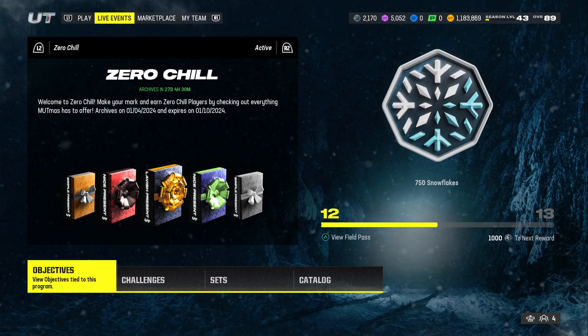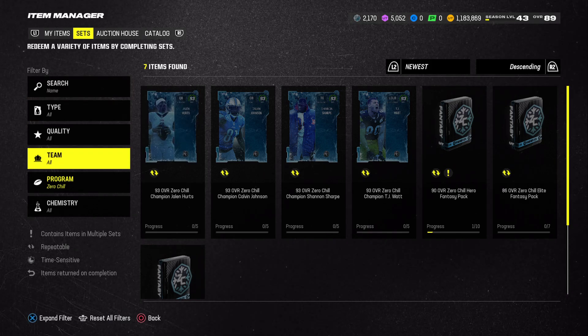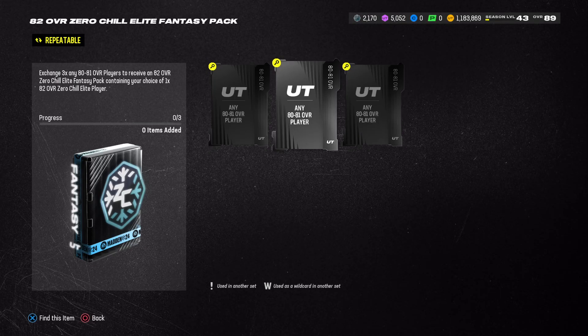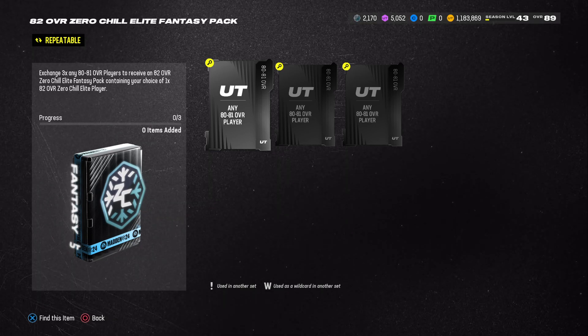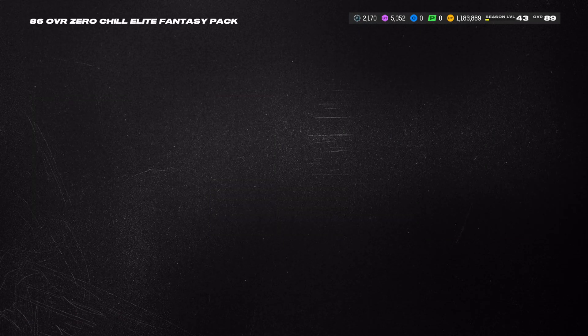The one thing I did do - make sure you're coming through here and completing the sets. First thing you want to start off with is completing the sets. If you go to sets and then you go to zero chill, what you want to do is just come down here and complete the set right here. If you complete the set right here, you'll be very good. You've got to just complete five of these, and then once you complete five of them, you should have enough to try and complete this 86 overall.